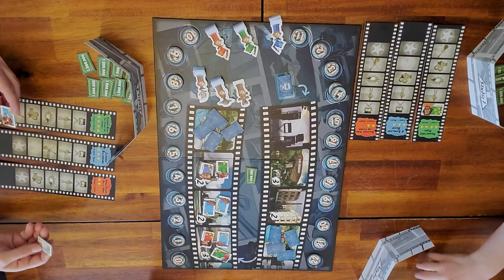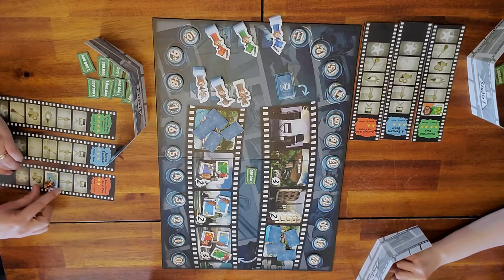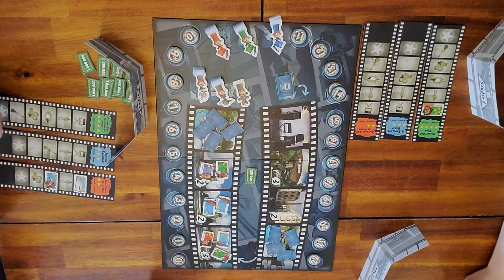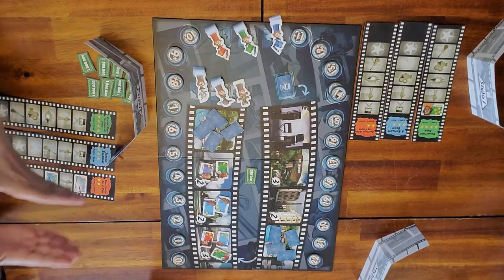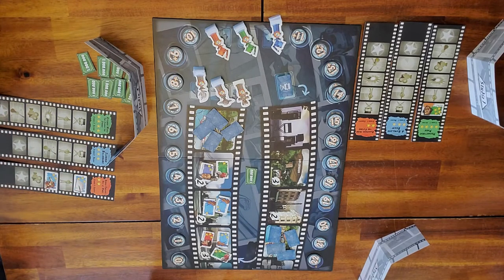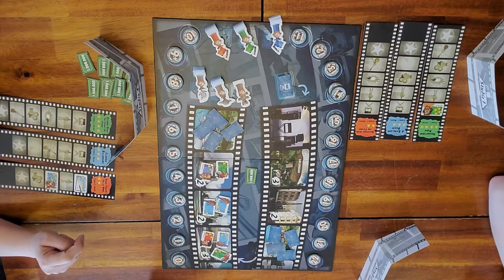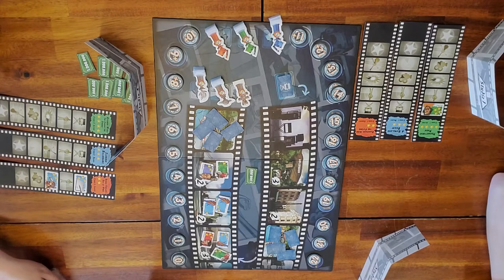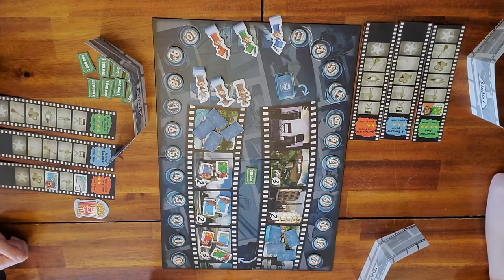I'm going to place these — this was the action and I have this contract. I don't see many good directors out there so I'm going to put them in my director spot. Now we're moving on to the party location where there's one of each. On the screenplay you're working on, everybody counts their actors and their stars. I have zero stars and zero actors — everyone else also has zero. Because it's a tie, the person with the popcorn goes first, and then we go clockwise.